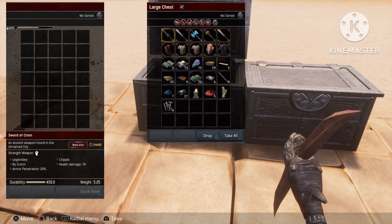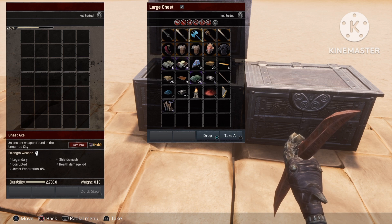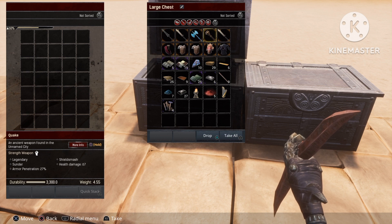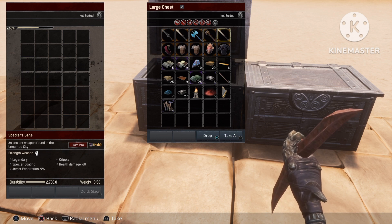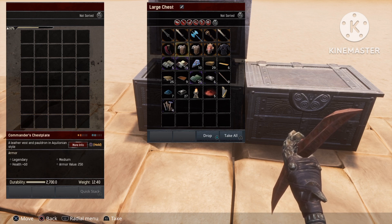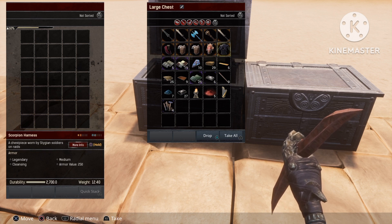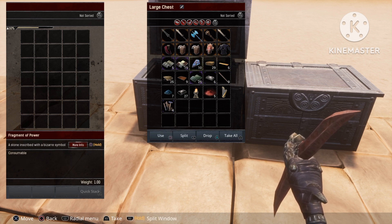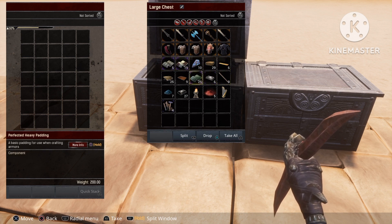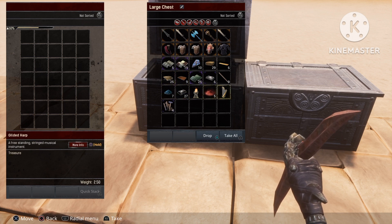The Flame Guardian dropped one Sword of Crom, as you can see over here. It also dropped a Specter's Bane, a Ghast Axe, a Quake, and another Specter's Bane. Then we also have a few armor pieces — I'll scroll through them quickly for you guys. We also got a bunch of raw materials including some padding, as well as some dragon powder and Grandmaster repair kits.